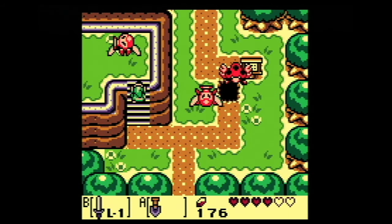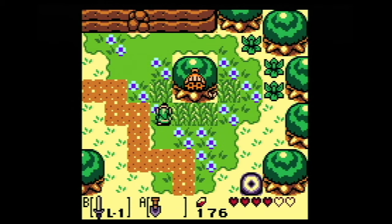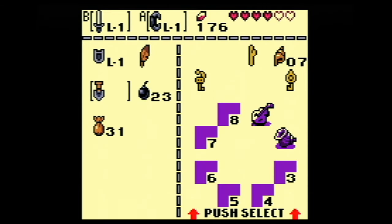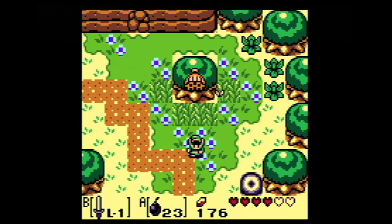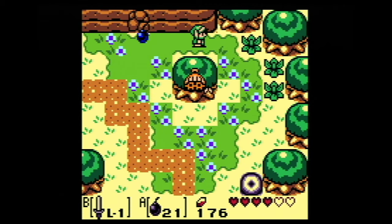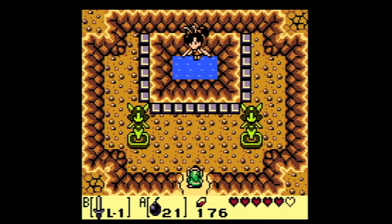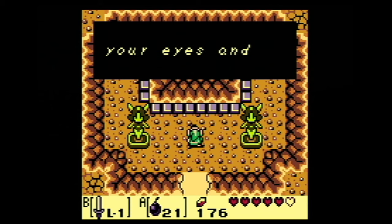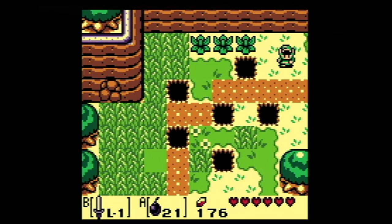Maybe I do want to go up here. What is this? This is something different. Can't pull it. Can we magic dust it? Nope. Can we bomb it? Nope. Well, we can bomb that — there's a fairy here. Sure, I'll take it. No idea what that other thing's for.